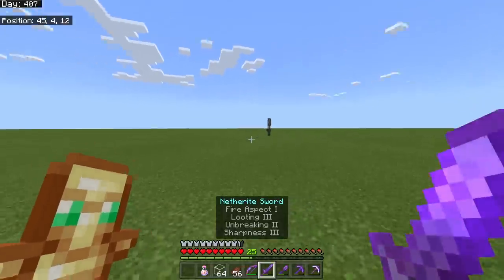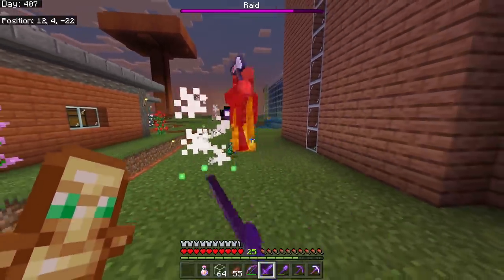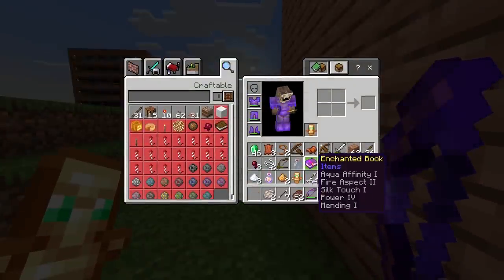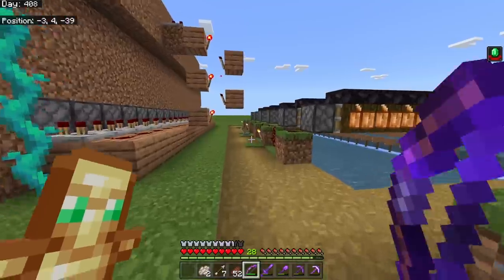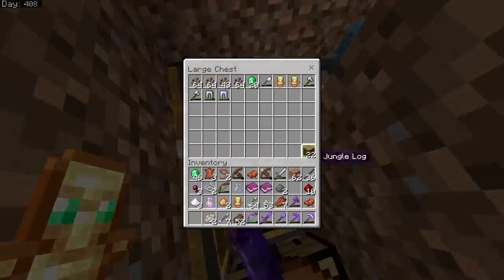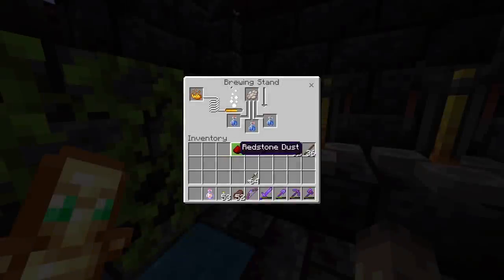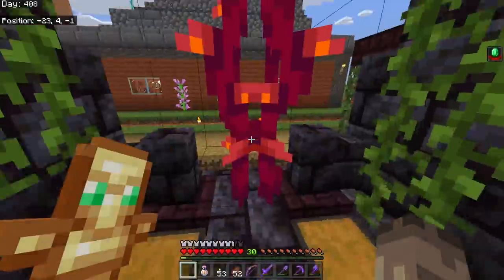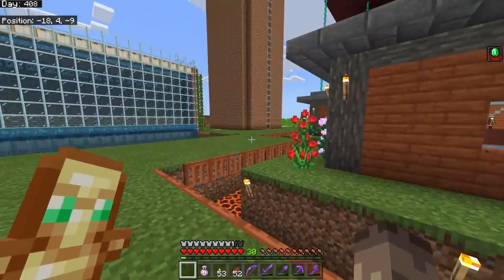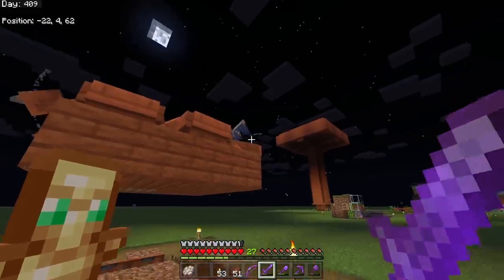I spotted a vindicator with a flag - a captain - so I killed him and set off another raid. This time I went in guns blazing using just my looting sword, and I got my first mending book! I've now realized that if you kill pillagers with a Looting III sword you have a much higher chance of getting enchanted books. I also decided to make some slow falling potions for the future.